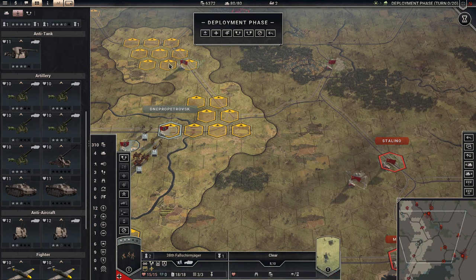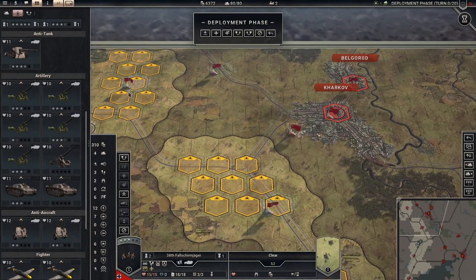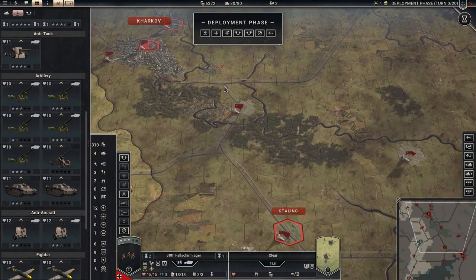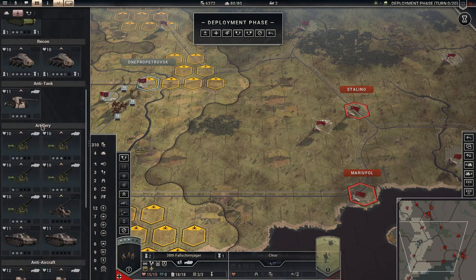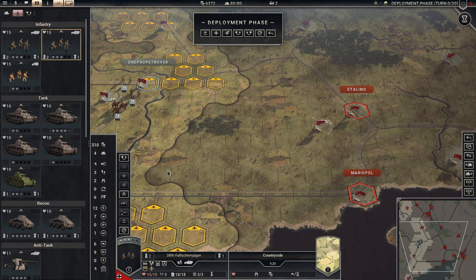We don't have too many units to protect. If we split them into two groups, we will be in trouble. I'm in favor of deploying in two positions — storm Kharkov, then one smaller group will go over here and flank Rostov, while the stronger group will go for Stalin. There are some changes in the core.